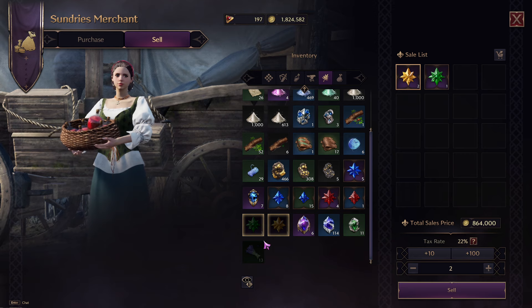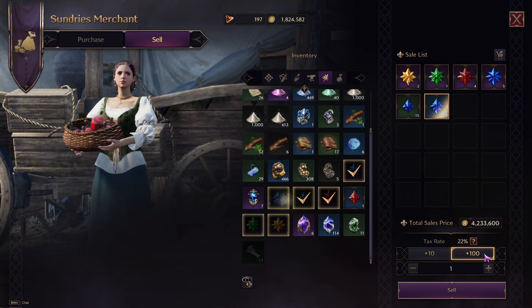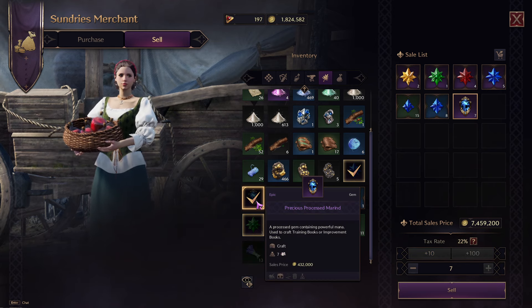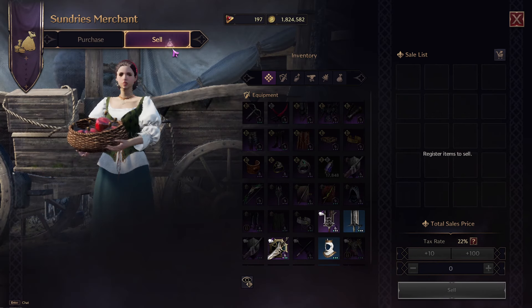Let me show you what you could potentially make by selling everything — I'm not going to sell it all, just showing the potential. This is also from the event merchant. That comes out to 7.4 million Solent. I'm currently at 1.8 million, but that's not everything that can be sold.